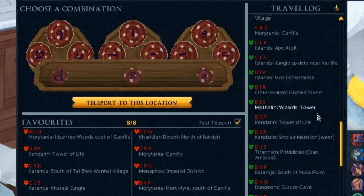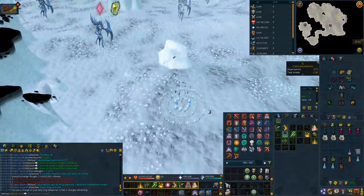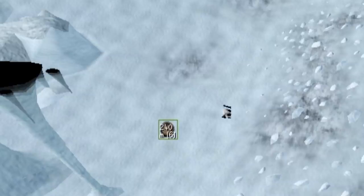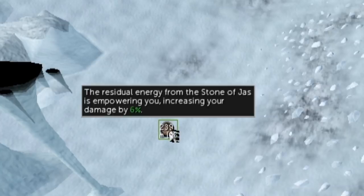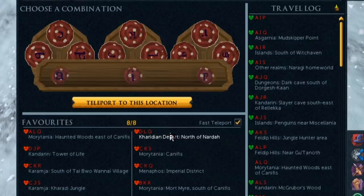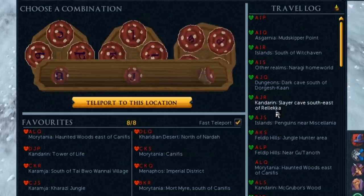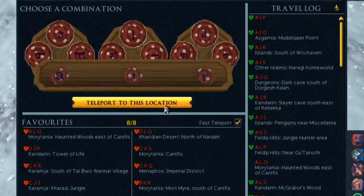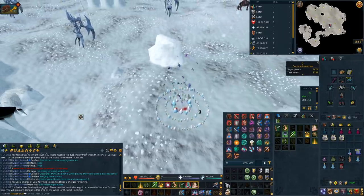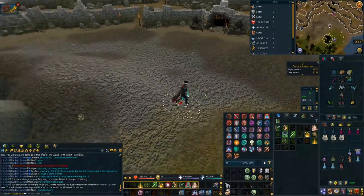For the method, you want to go to Fairy Ring DKQ, which is the Glacor Cave. Get your Stonerslayer Jazz buff there, which makes you deal 3% more damage inside the Slayer Dungeon where you kill the Turoffs — any extra damage is good. Then use the Fairy Ring to teleport to the dungeon using code AJR, which takes you straight outside the Phasmid Dungeon.